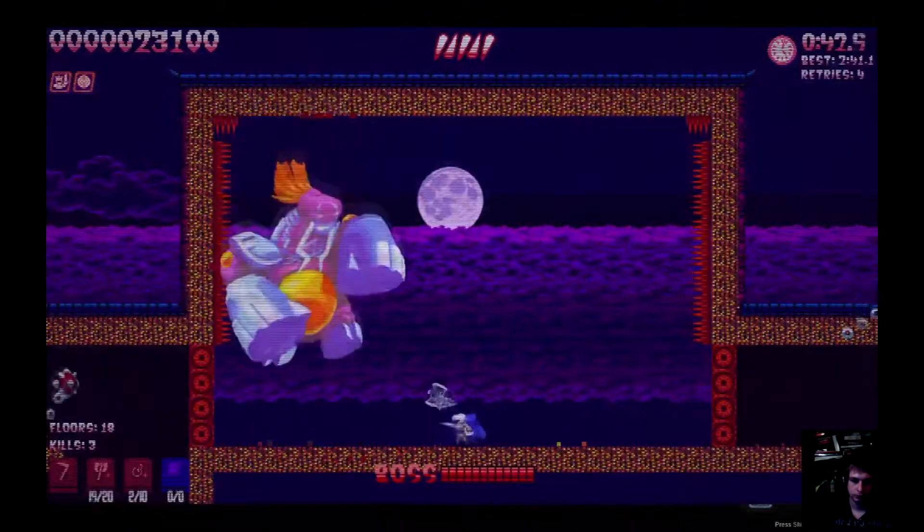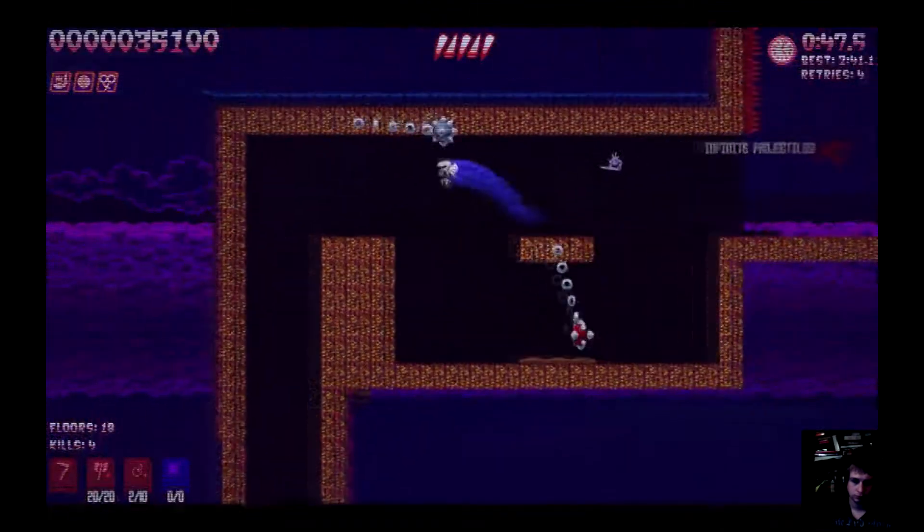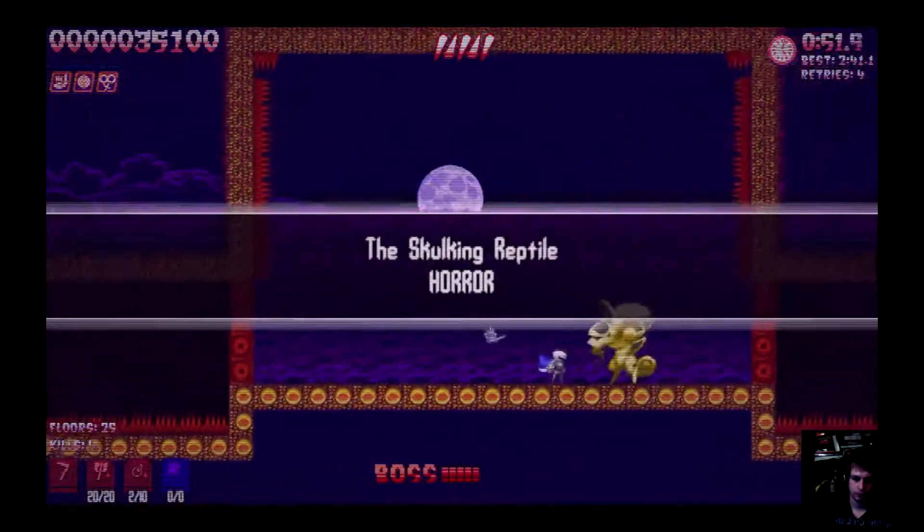With Doom, start off with the bomb, and then spam the axes once he's down, and that'll get you a single cycle kill on him. You have to be a bit lucky with the ball sometimes here, and sometimes I have to get a bit lucky with that jump.